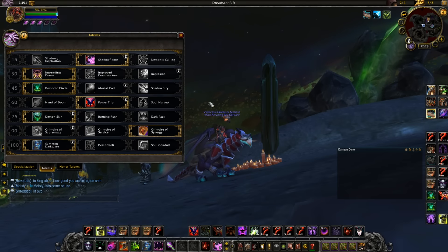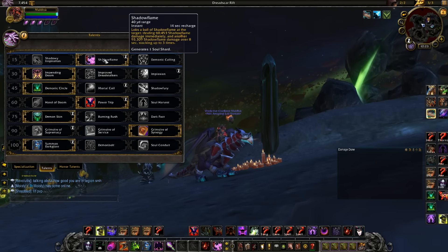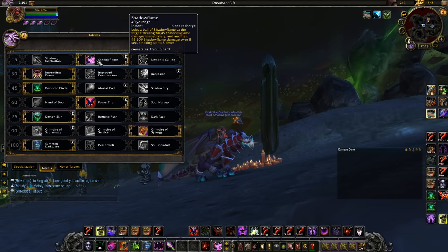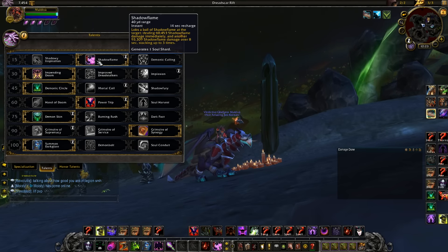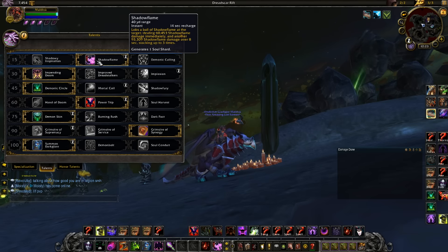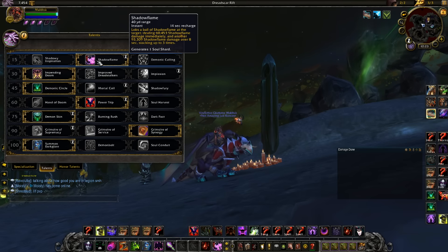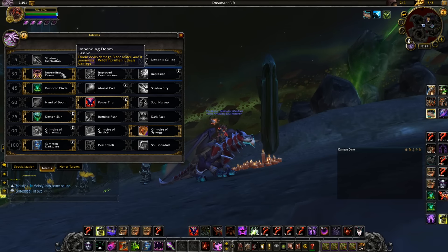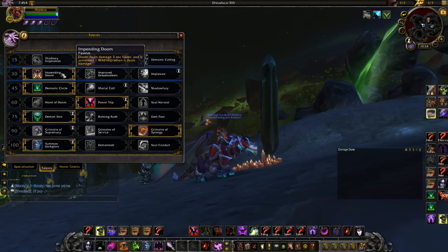Starting off with my regular talents, I pick up Shadowflame — a really nice spell. I like it to build shards and have it on demand. It's a nice thought as well, but the on-demand soul shard generation is the most important and key part of this talent.